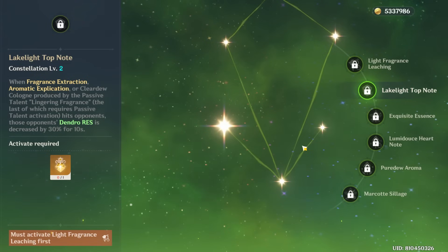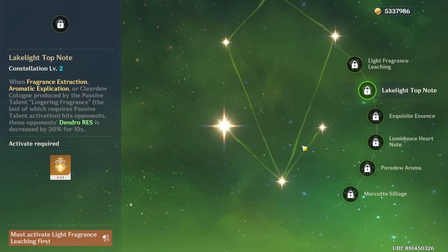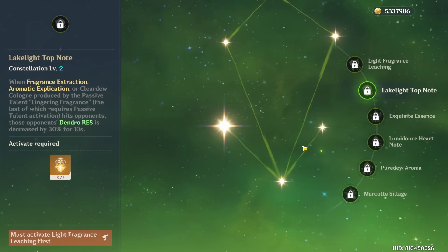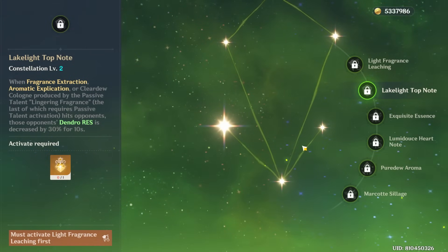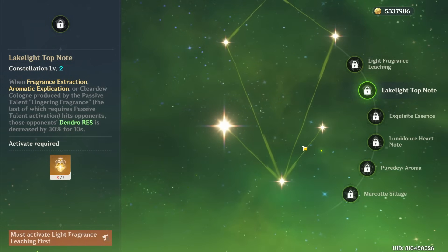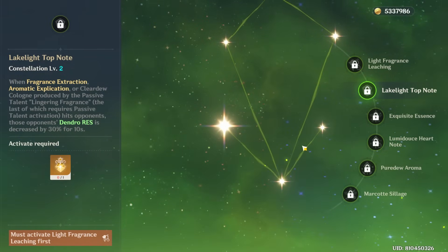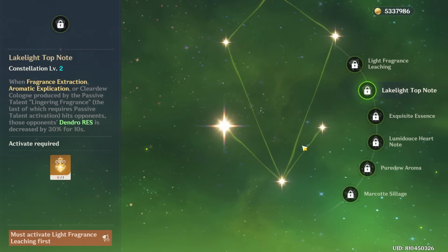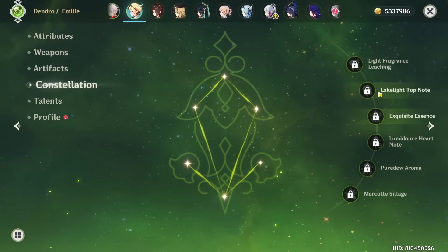For Emilie's second constellation, this is another pretty good one that will give her a 30% Dendro resistance shred for 10 seconds, when any of her main abilities — being her skill, burst, or passive — hit an opponent, making it really nice for your overall Dendro damage. This will primarily benefit your Emilie, as decreasing Dendro res will increase her damage, but can also synergize well with another Dendro support or carry you may be running in your team. While most of Emilie's teams tend to run her as the only Dendro option, there are some teams where you can pair her with another Dendro unit where this constellation will be even better. Keep in mind that Emilie is a pretty good unit even at C0, and her gameplay doesn't change much with these constellations — they just make her stronger — so her first two constellations are pretty solid early stopping points if you want to get them.